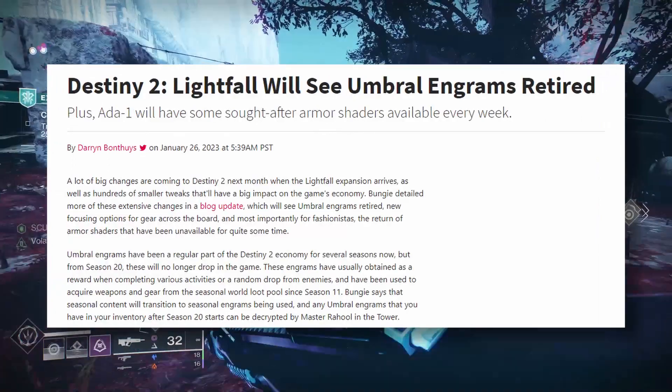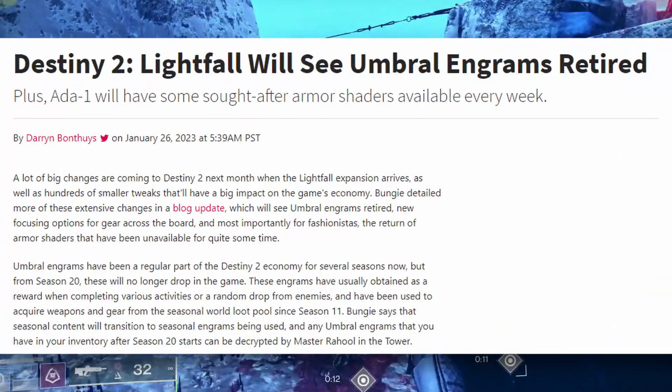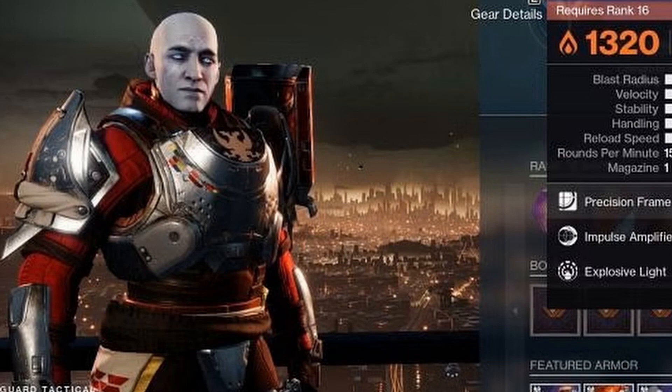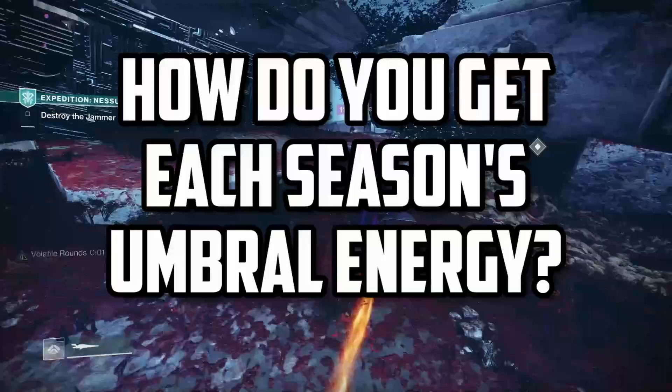Also, if you're not aware, Bungie is removing umbral engrams entirely next season, and instead opting to go with a seasonal and playlist engram system, allowing vendors like Zavala to have specific weapon focus and giving players even more power over what drops from their activities. So that sounds great and all, but how do you get this umbral energy from each season? Let's go one by one.